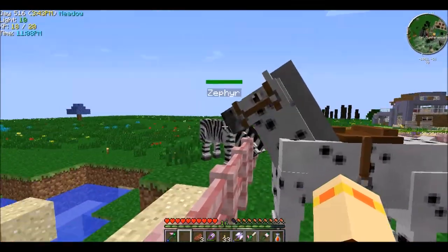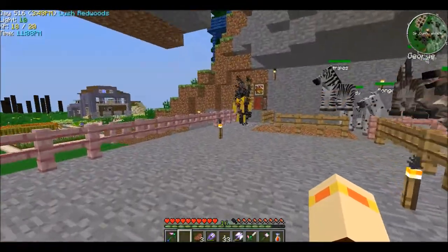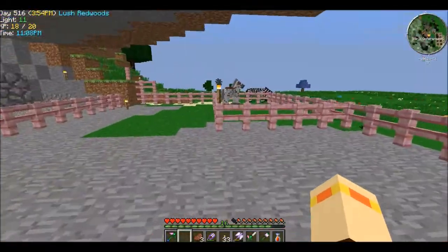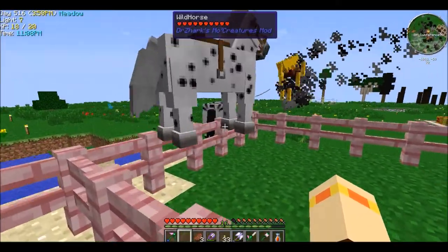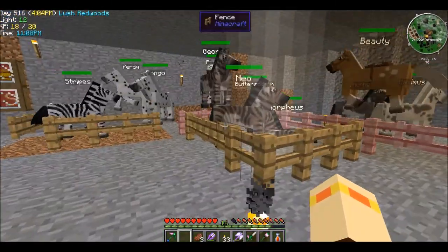So we tamed a zebra right back here, and then we had to breed the zebra with the spotty horse, and it gave us these — they're called zorses?